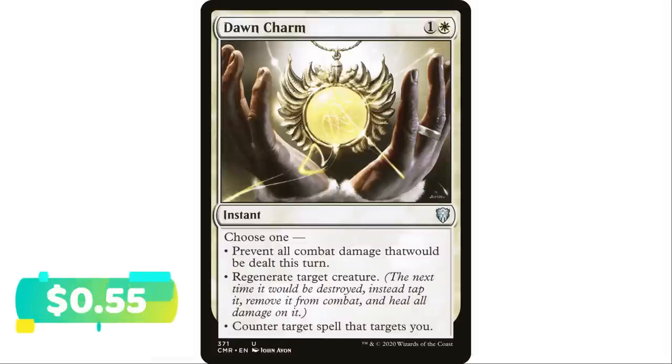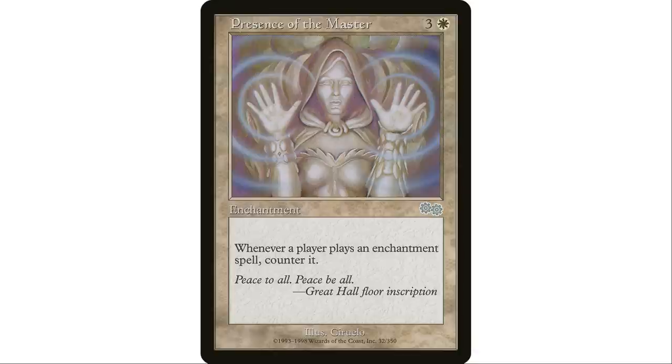Next up, Dawn Charm — recently reprinted in Commander Legends. One and a white instant, choose one: prevent all combat damage dealt this turn, regenerate target creature, or counter target spell that targets you. A lot of people won't think of this as a counter spell. You'd probably use the first two modes more often, but countering a spell that targets you is a valid option from time to time.